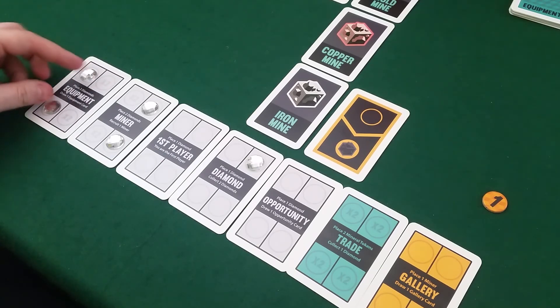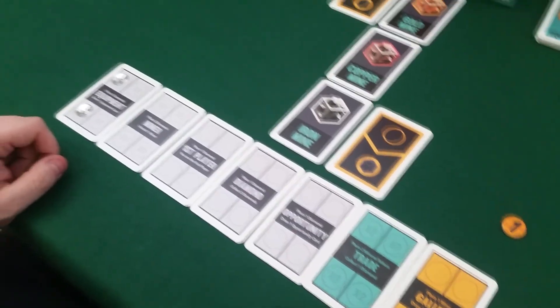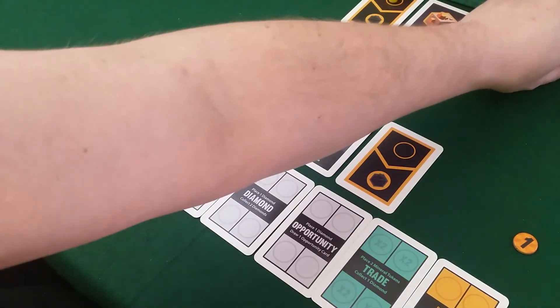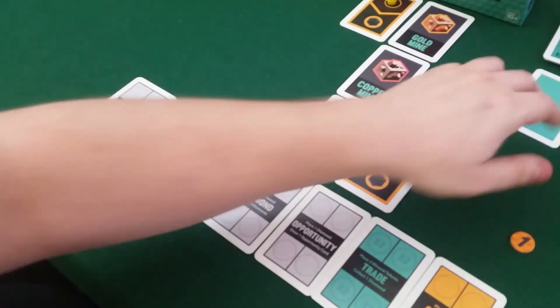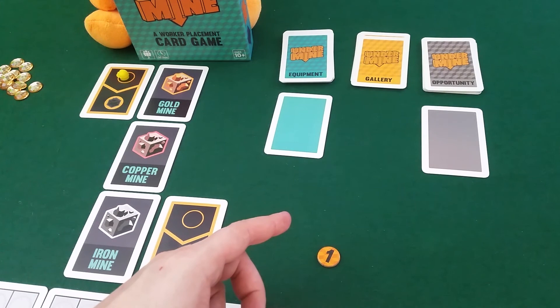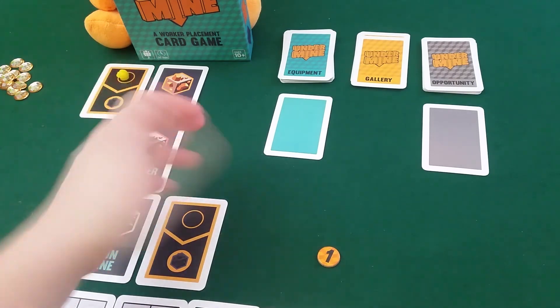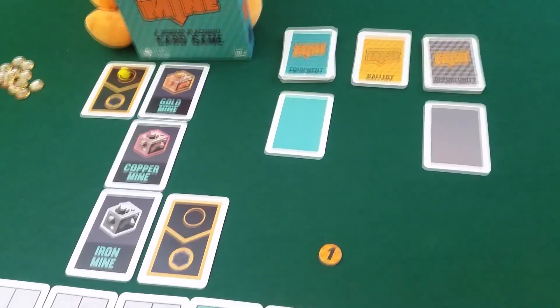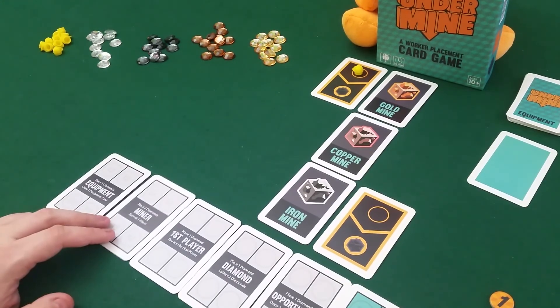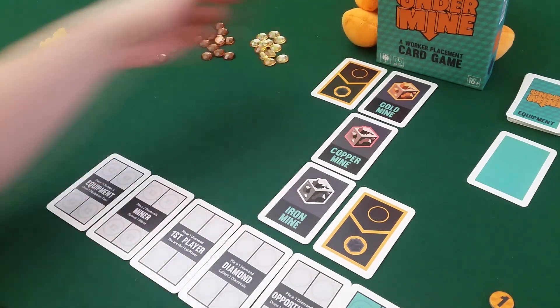I'll draw an equipment card — it's a blank again. I'm really unlucky. The rule book doesn't say anything about blank cards, so I'm a bit worried something might be wrong with this copy. I even googled it and couldn't find anything. My worker comes home and brings one gold token.